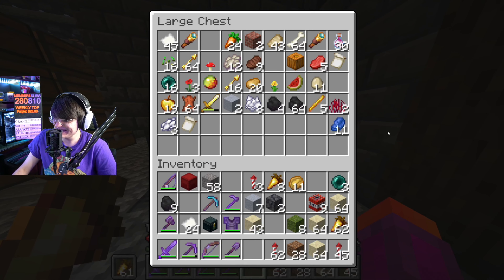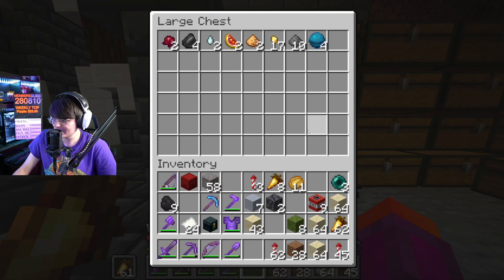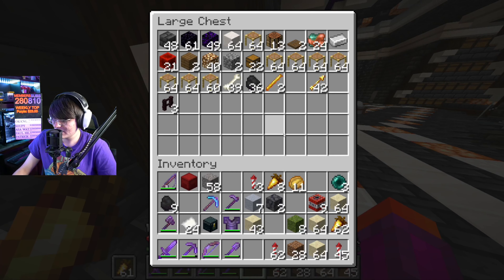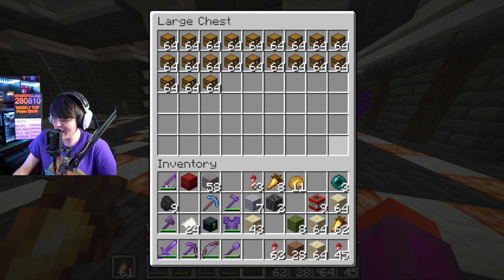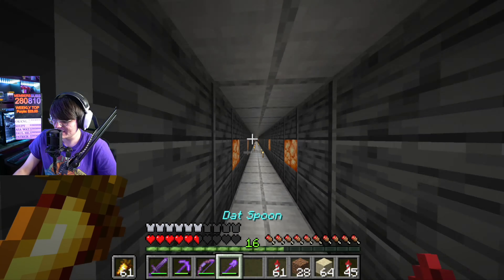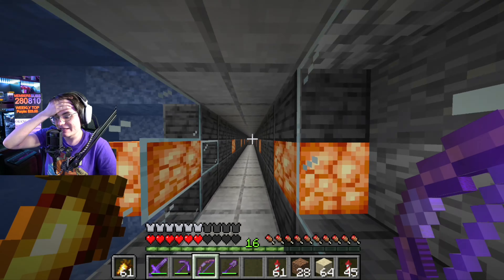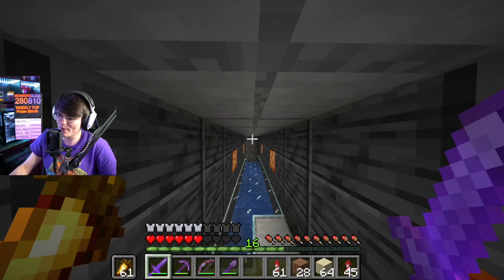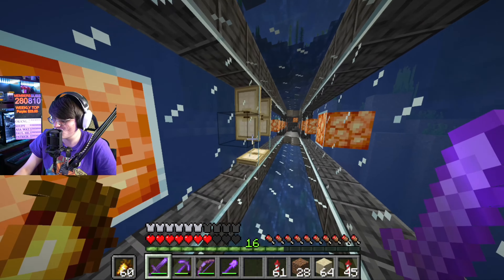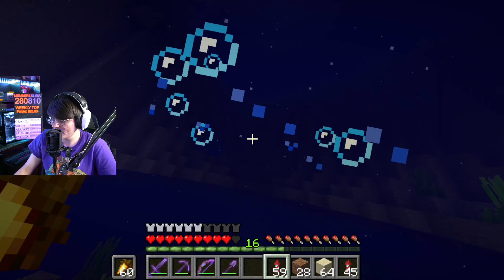So the next item we need to get is an ink sack, which should be easy. Actually, I think I turned all of our ink sacks into black dye so I'm gonna have to go get more. That would have been nice to know last episode - we were in the water the entire time. Maybe we'll get lucky and there'll be some squids here, however I think glow squids are what usually spawn in this area. Oh well, that's not gonna help us.